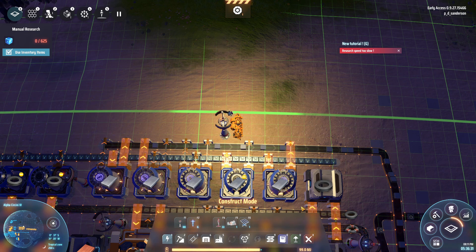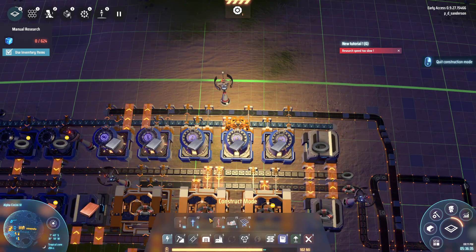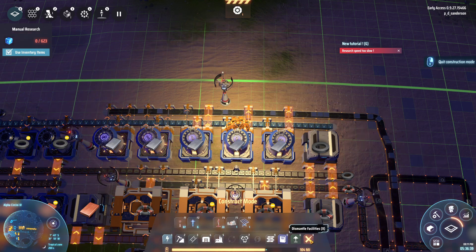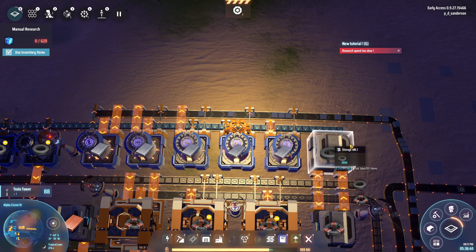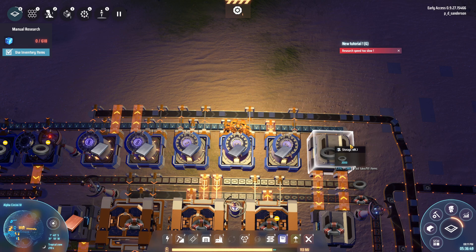I know everybody's going to hate that but that's just the only place I can put it. Oh hang on - maybe I can fit him in. Compromise - we'll get rid of you, put you there, and that'll give you enough power now. It's not perfectly in line but as I said I'm using somebody else's blueprints.